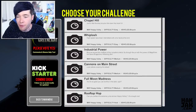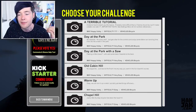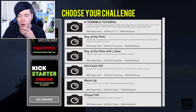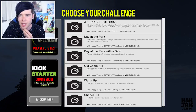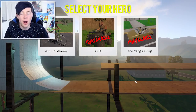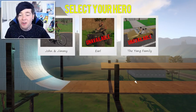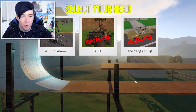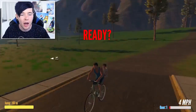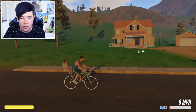This is a pre-alpha version, which is pretty much in gaming language just pre-anything — before the game is even released to beta. But this has 12 levels still, so I'm gonna pick one which hopefully is easy because I have no idea what I'm doing. Select your heroes — we have John and Jimmy, Earl and the Yang family, so you can get a quad bike and a full-on car of people as well. That's insane, but they're not available for this version so we're just gonna hit up John and Jimmy. Oh my goodness, this looks amazing!